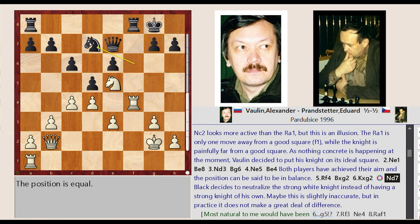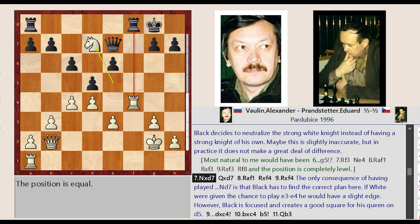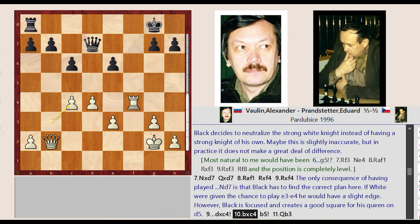Knight F6 to D7 — black decides to neutralize the strong white knight instead of having a strong knight of his own. Maybe this is slightly inaccurate, but in practice it does not make a great deal of difference. Knight E5 captures D7, Queen E7 takes on D7, Rook A1 to F1, Rook F8 takes on F4, Rook F1 takes on F4. The only consequence of having played Nd7 is that black has to find the correct plan here.